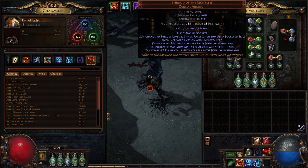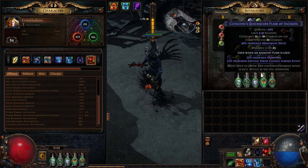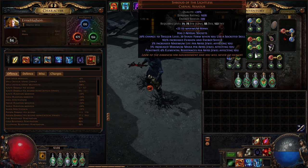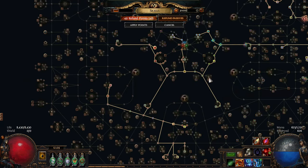Most importantly, the final line at the bottom: it penetrates 4% elemental resist per abyss jewel affecting you. Because we have 20 abyss jewels, that's 80% elemental penetration — which basically solves trying to penetrate people's elemental resists.